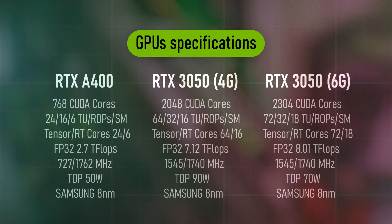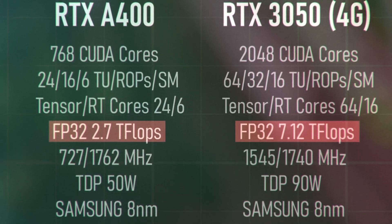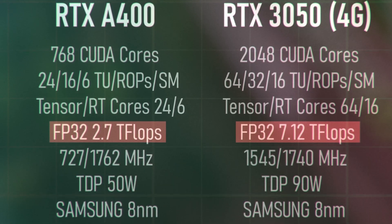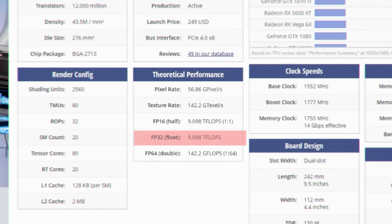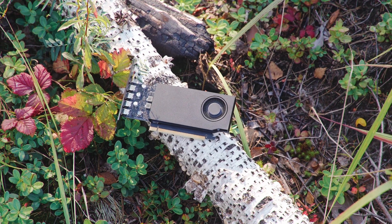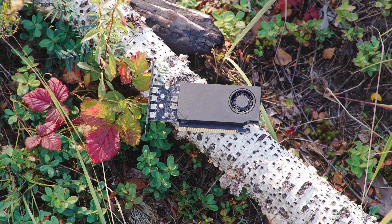In terms of raw computing power in TFLOPs, the A400 is once again defeated, with a measly 2.7 TFLOPs while the 4GB RTX 3050 has 7.1, and the uncut 8GB version of the RTX 3050 is higher at 9 TFLOPs. Safe to say it's extremely cut down.